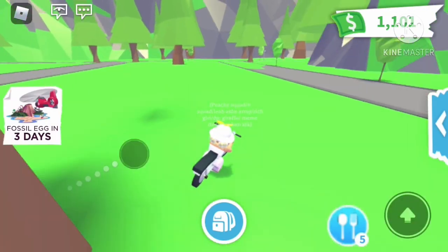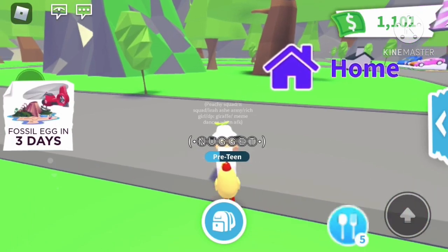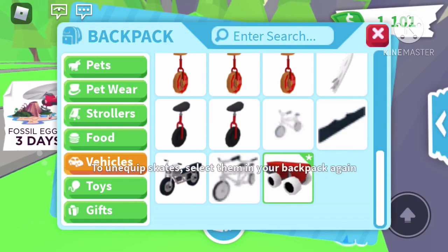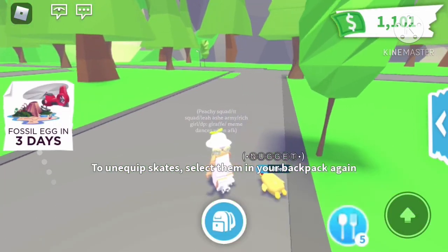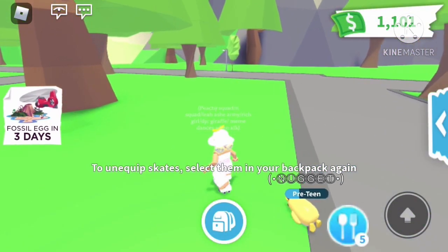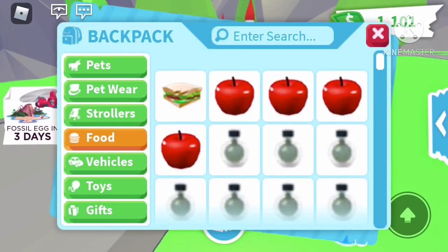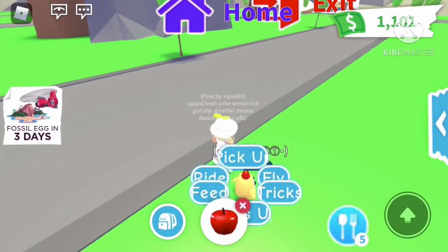I like the motorcycle because it's not too fast or slow and it's skinny so you can get through places. The bike goes a little too slow for my liking but it's still fine. Now we have roller skates — 300 at the toy shop. I like them because they're really small and just go on your feet. Our next category is food, but I'm not going to go through every single food item because who cares about the food section.